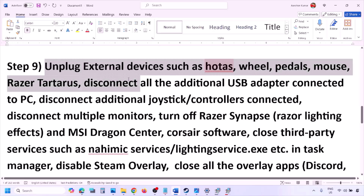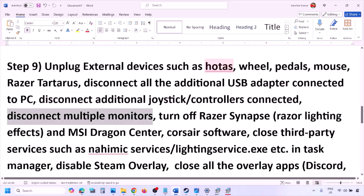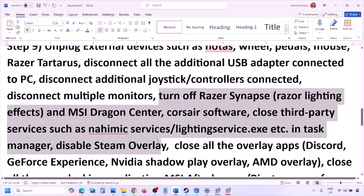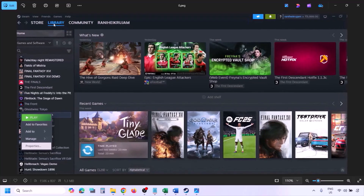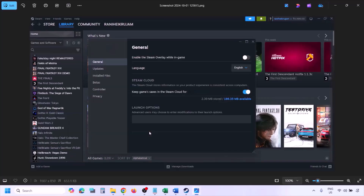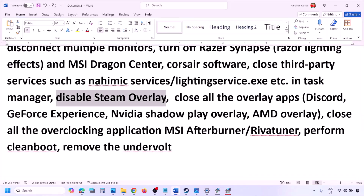The next step is to unplug all external devices you are not using — such as HOTAS, wheels, pedals, USB adapters, dongles, and extra controllers. Also disconnect multiple monitors and try launching the game on a single monitor. Close any third-party services or applications that are running. Disable Steam overlay: go to Steam Library, right-click the game, select Properties, go to the General tab, and turn off 'Enable the Steam Overlay while in-game.'